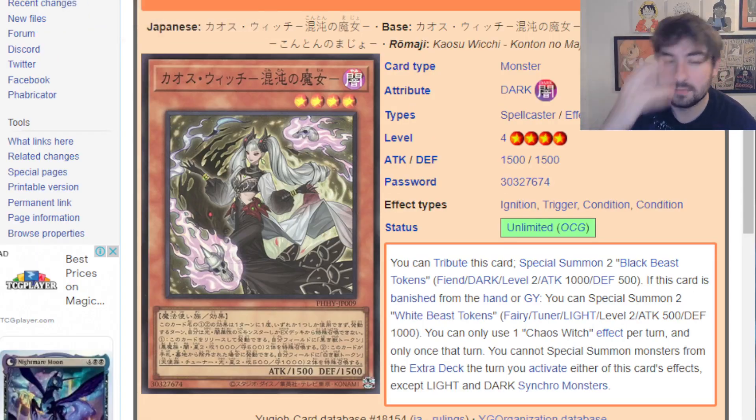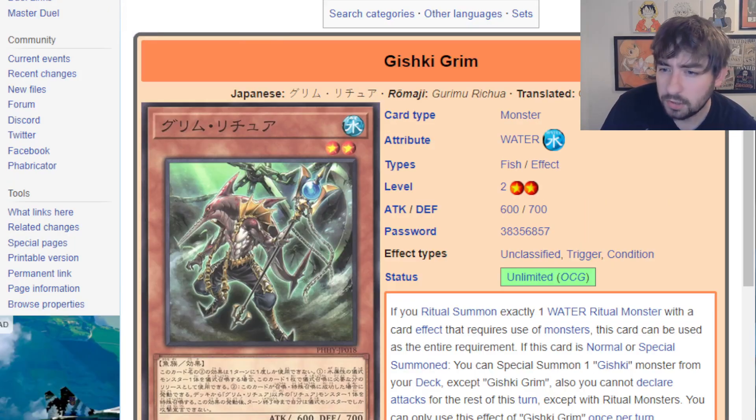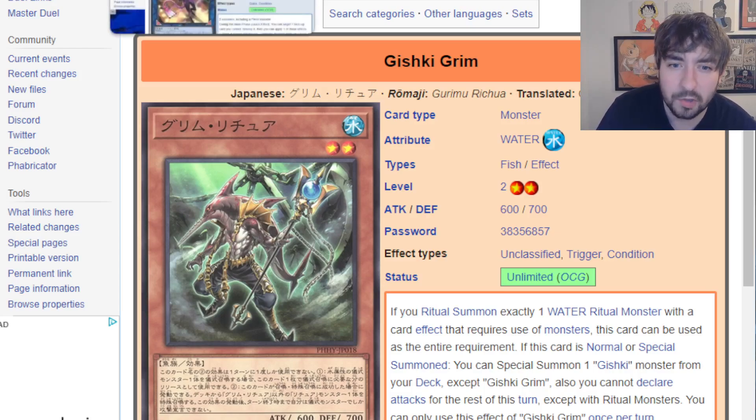Moving on, we get Chaos Support, but this stuff is pretty bad because a lot of it really hard locks you, which is brutal. Gishkids — this stuff is interesting, especially because the Spright engine can kind of work as pretty nasty abusers in this deck as well, so we'll have to keep an eye on it. Although competitively speaking, they can rip your hand going first, but going second they probably still kind of stink.